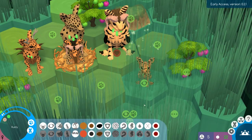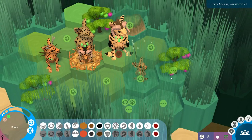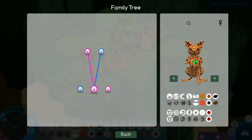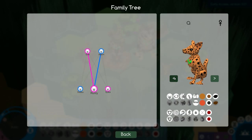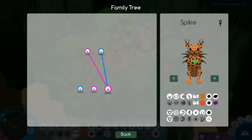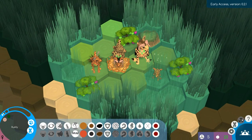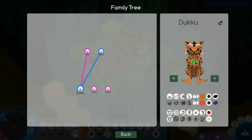Now one thing I didn't look at yet is the family tree. We can quickly look through our animals — we have Spike, Runty, the new male, Adam and Eve — and check the genetic traits. I'm not sure if that will automatically select them. No, it won't. But it's a good first step in making micromanagement a little bit less hellish.